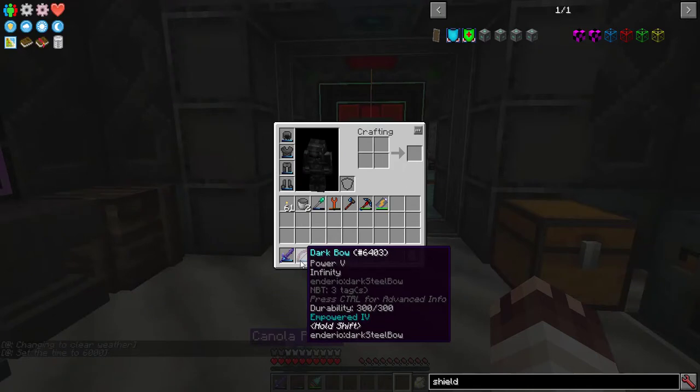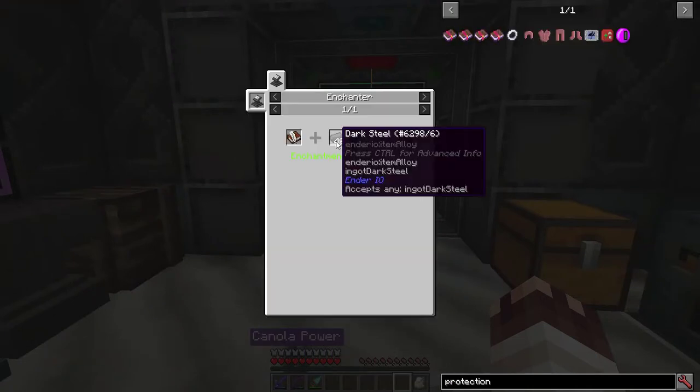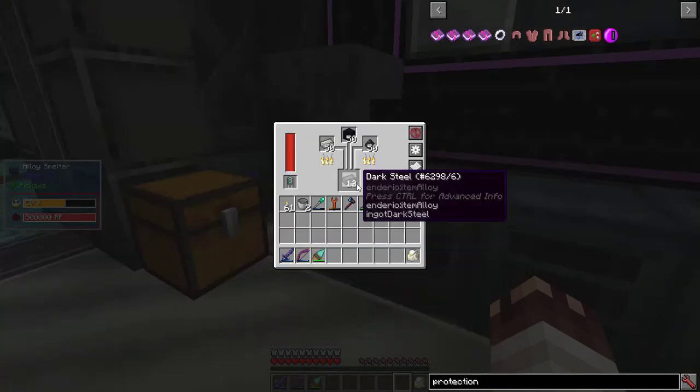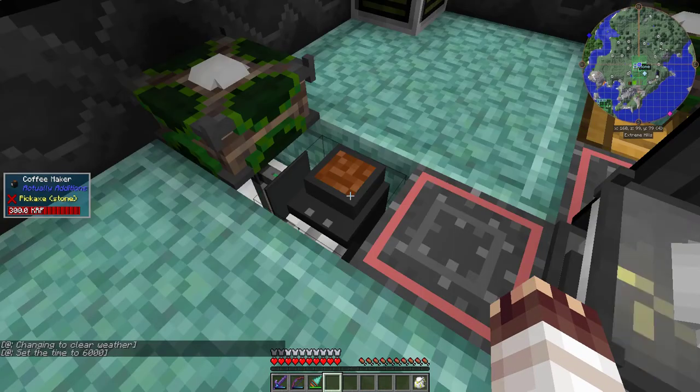Now to empower them all. Empowered and enchanted everything, except for the armor, because Protection 4 requires 64 Dark Steel and that's going to take a while. Next up, I want Potion Effects. Best option for that? The Coffee Maker.